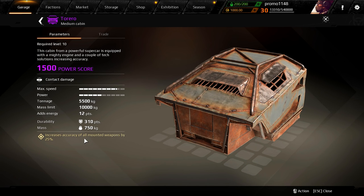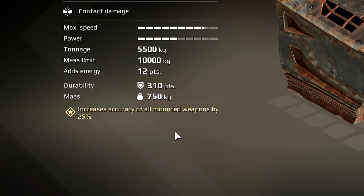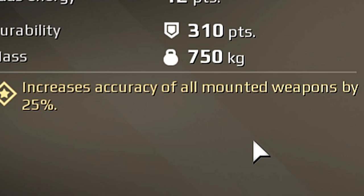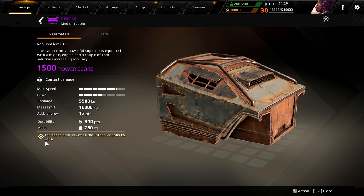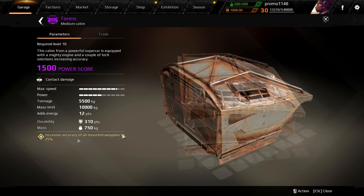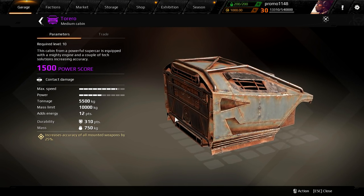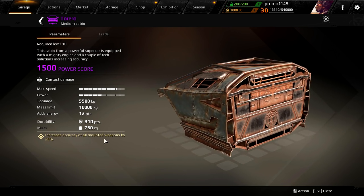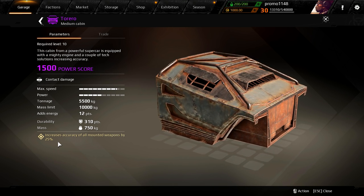Increases the accuracy of all mounted weapons by 25%?! You gotta be kidding me — no way. Jesus Christ, 25% guys. All mounted weapons — that means crickets, autocannons, shotguns. Probably most players are going to buy this cabin just because of this perk. It's literally the most OP perk ever. But I'm warning you: this is the test server. When this package releases, they might change the perk, so don't get too excited.